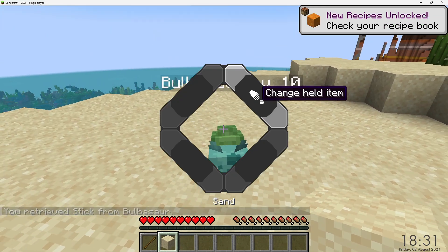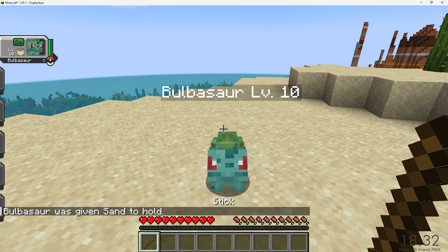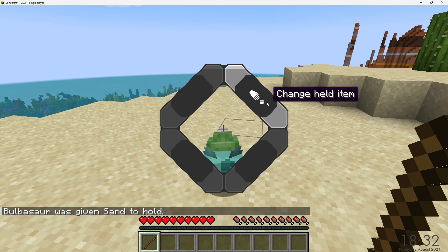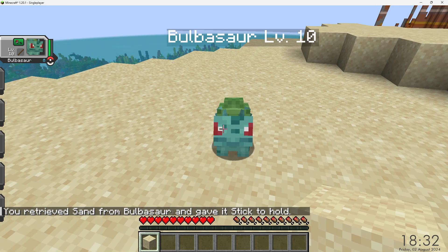Let's give him some sand. So he's got the sand held right now, and then if I shift right-click with a stick, I can click 'change held item,' and I get the sand back and he gets the stick. Alright, thanks for watching!